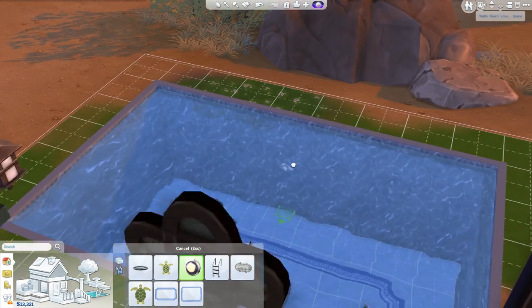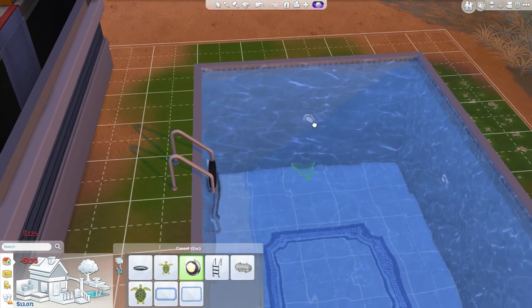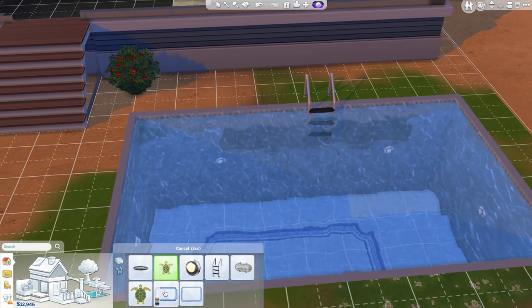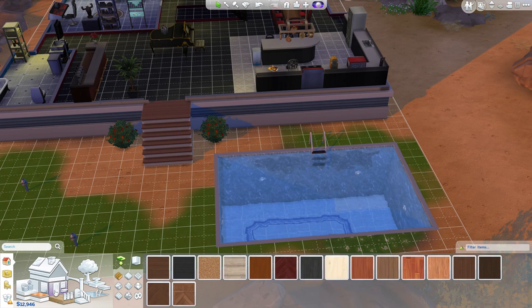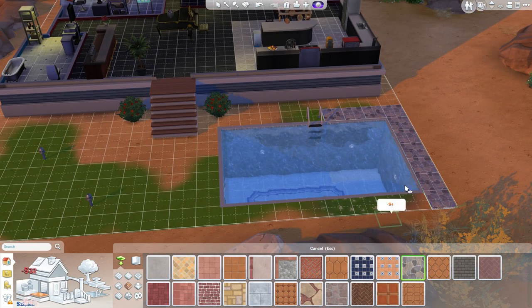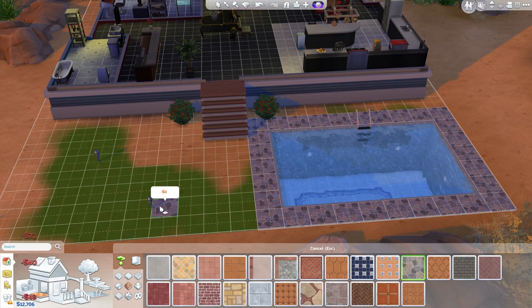I want to put the walls down for a second. Put you there, put you there — another light just here. So what I'm going to do now is add a mosaic-y thing on the floor perhaps. Do we have something like that? Stone — not metal tiles. This looks quite a swimming pool vibe, let's go with a bit of this. I'll put this around the outside a bit. Very nice, looking pretty. I like it, it's very nice.